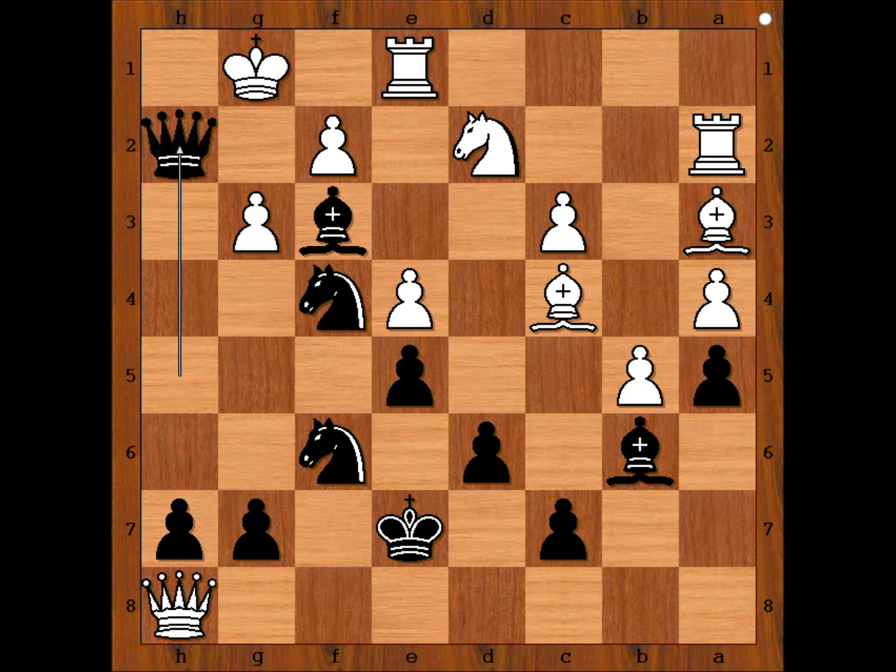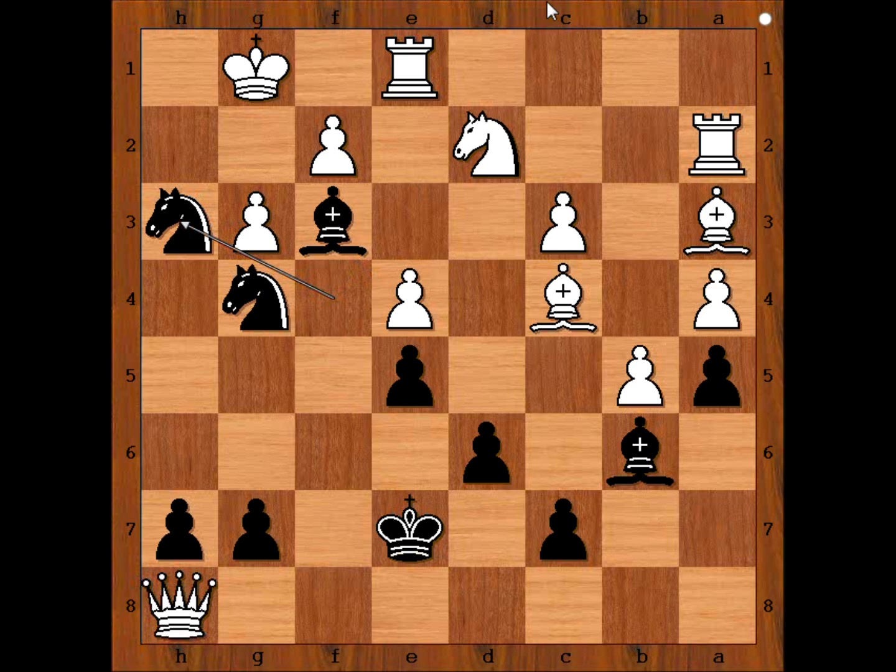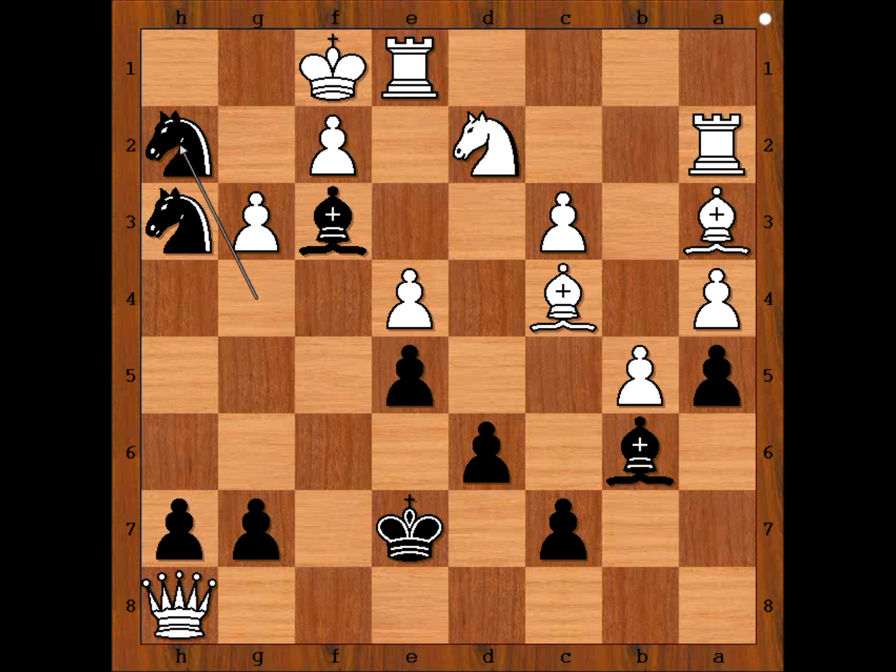Black has done his calculation well. We have king takes queen, knight to g4 check, king to g1, knight to h3 check, king to f1, and there is checkmate in 1 — knight to h2. Checkmate.